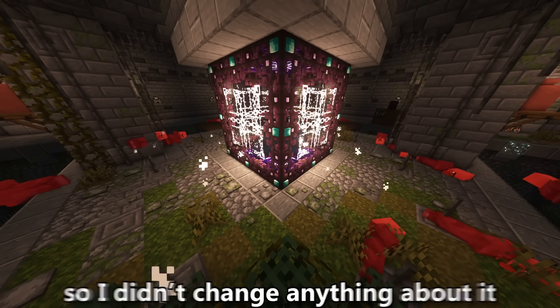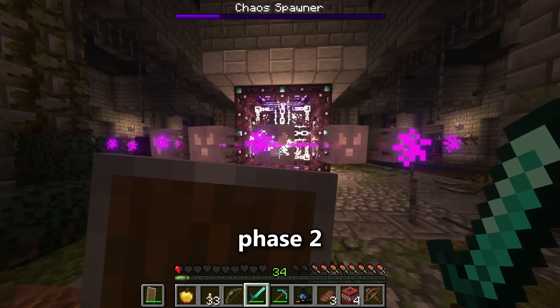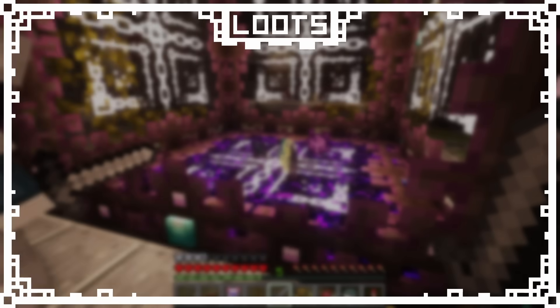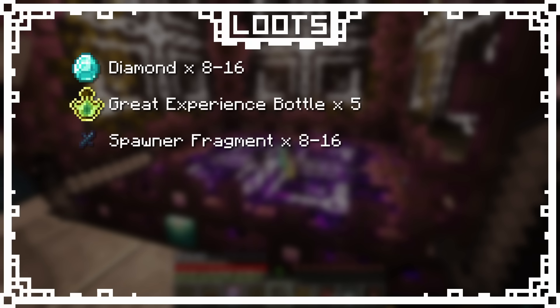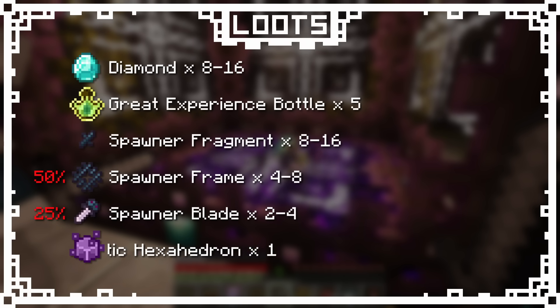Ground smash is strong enough as-is, so it wasn't changed for phase 2. After overcoming the extreme odds and fighting through both phases and dealing the finishing strike, the Chaos Spawner will make a suffering cry and drop to the ground. The Chaos Spawner drops 8-16 diamonds, 5 great experience bottles, 8-16 spawner fragments, a 50% chance to drop 4-8 spawner frames, a 25% chance to drop 2-4 spawner blades, and lastly 1 chaotic hexahedron.